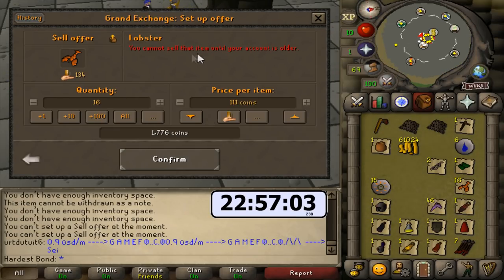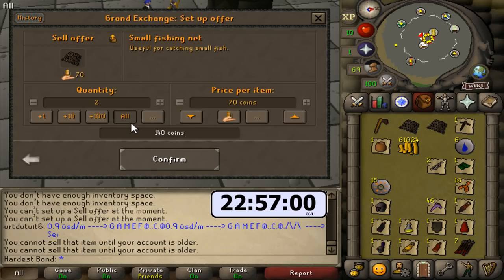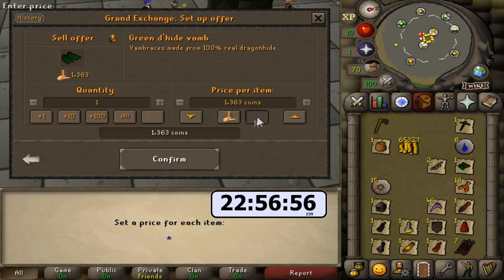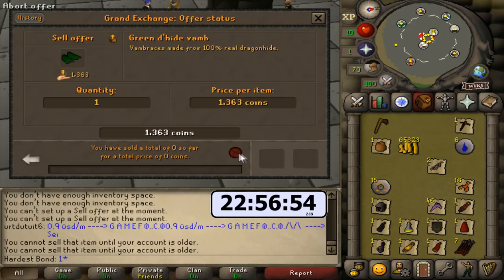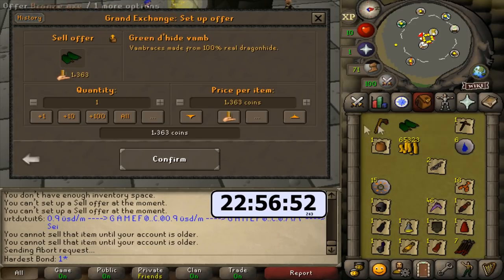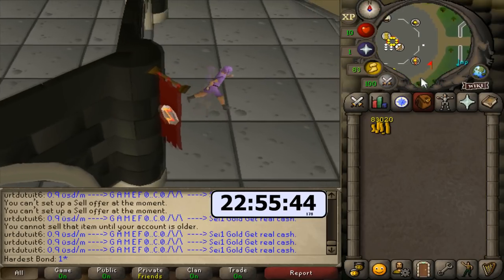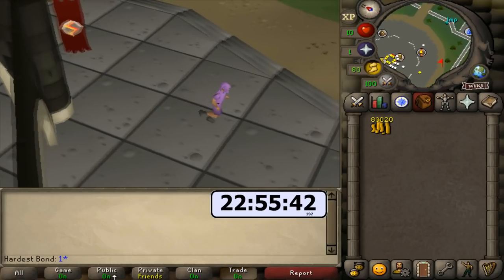I forgot that I can't sell specific items until my account either gets seven quest points or has played over 20 hours of gameplay. We're going to actually get seven quest points later. For now, we'll just sell as much as we can. We ended up with 83,000 GP in cash after that looting session — not bad at all.